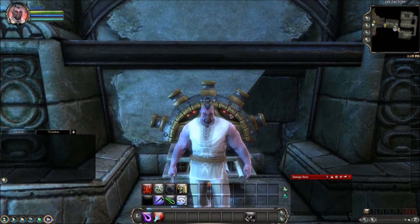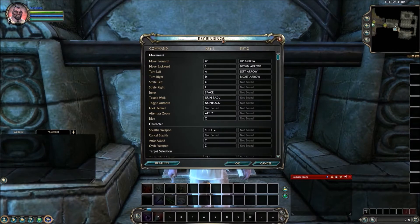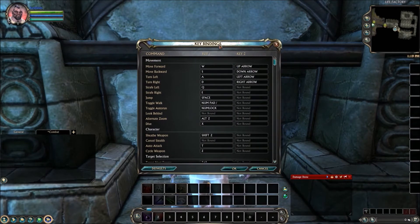In order to access your keybindings menu you're first going to hit Escape, followed by the second button down — keybindings. When you pull up the keybindings menu you'll see we have a whole bunch of different default keybindings here and also a nice little user interface to adjust them with.